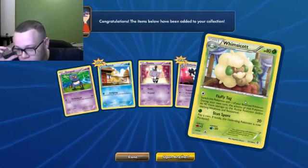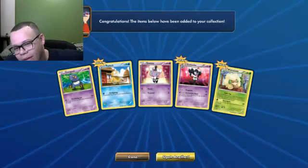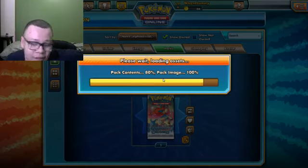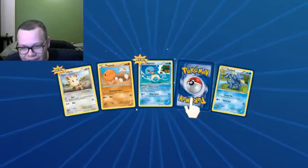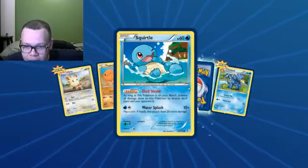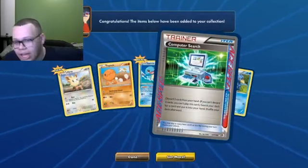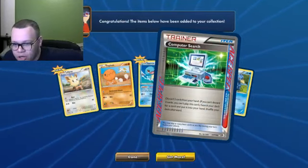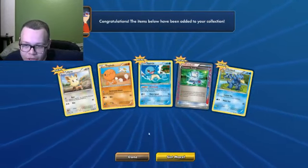The flip coin with heads leaves the opponent paralyzed. This has been a disappointing day so far. It's been real bad. Keeping in mind, each one of these packs costs about 95 coins, so it takes a lot to get this many. The flip card in the middle caught my attention — Computer Search. I know a lot of people are looking for these. Discard two cards from your hand, search your deck for any card and put it in your hand. I'm going to trade that and get something good for it.